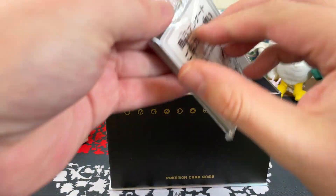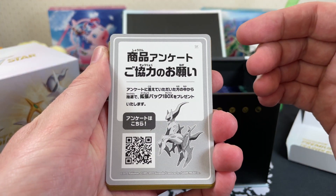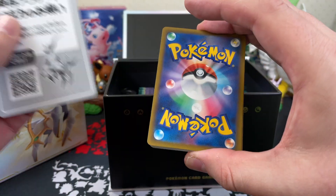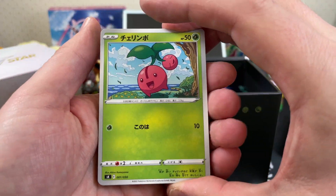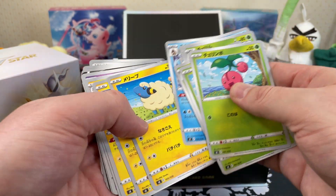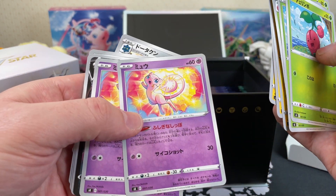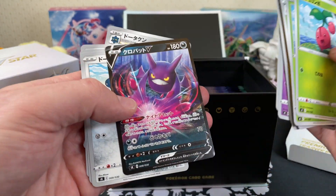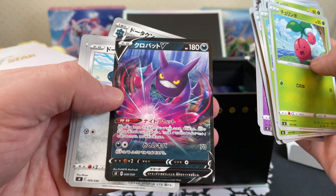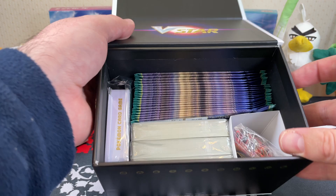We'll crack that open and have a look at what Pokemon we've got in here, and we've got some kind of survey. If someone wants to read that QR code and do the survey, go for it. So these are the random Pokemon that you can get and add into a deck. Hey, Mareep! That's the Mew from the 25th anniversary without the 25th anniversary stamp, with a Crobat V that's not holographic. And a Bronzong.